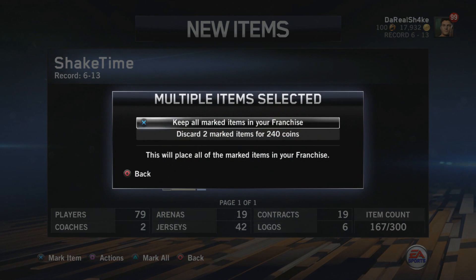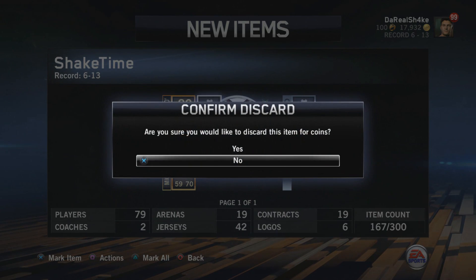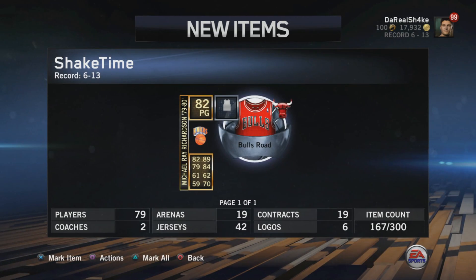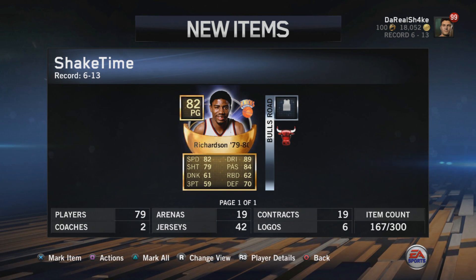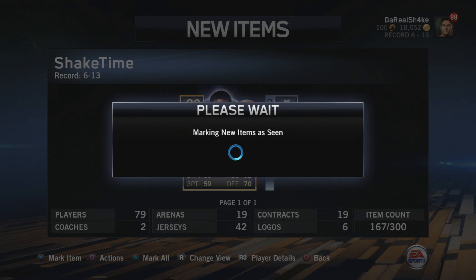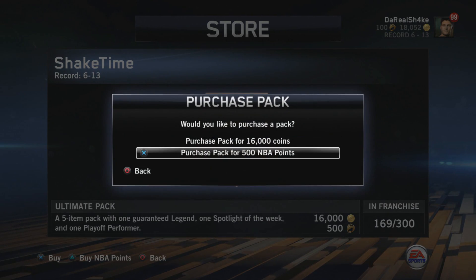We sold a whole bunch of things — we were at almost 200 items and now we're down to 170, so we sold like 30 players and some other stuff. I think it was worth it since we did get a new legend. I don't really need these jerseys — I'll keep the Bulls one because it's kind of nice but that's about it. I wish they had a jersey pack because that's the one thing I haven't been able to get a lot of.